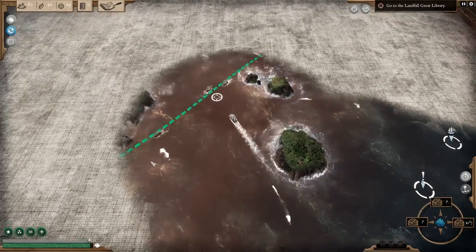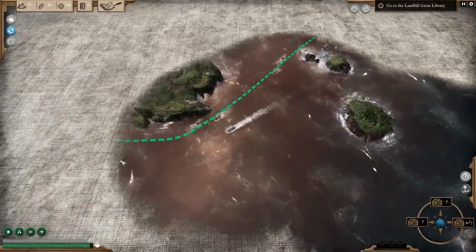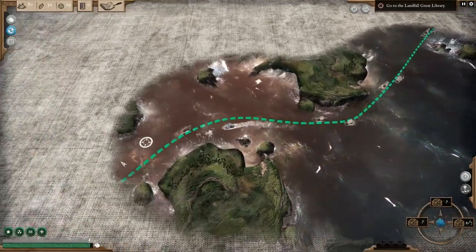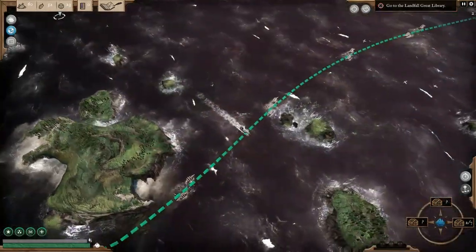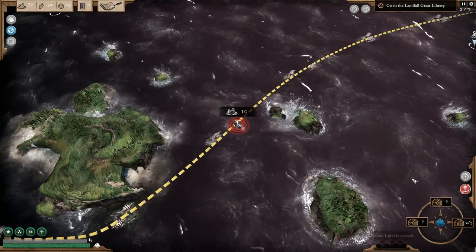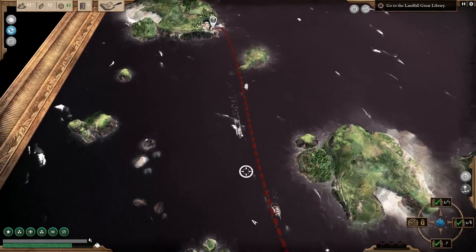Tying into the wanted levels are trade routes. These dotted lines snake out from ports and not only act as handy navigational aids, but also provide opportunities for captains on either side of the law. You can raid them yourself or defeat pirates that are blocking them. Either action will impact your wanted level.